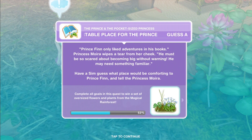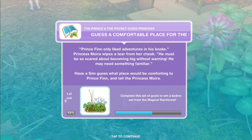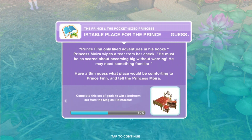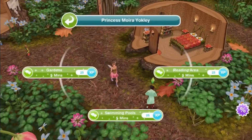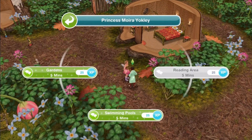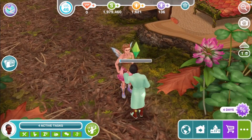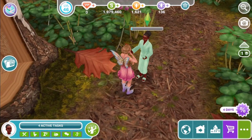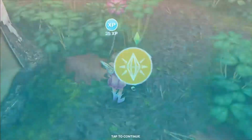Guess a comfortable place for the prince. Prince Finn only liked adventures in his books. Princess Moira wipes a tear from her cheek — he must be so scared about becoming big without warning; he may need something familiar. Have a sim guess what place would be comforting to Prince Finn. Somewhere with nature? With trees? Somewhere with books — reading area for five minutes, because he's a bookworm. Basically the only thing you know about Prince Finn is that he likes to read. He likes books. But he does live in a garden type place. We're going to skip this because it's five minutes as opposed to one minute.